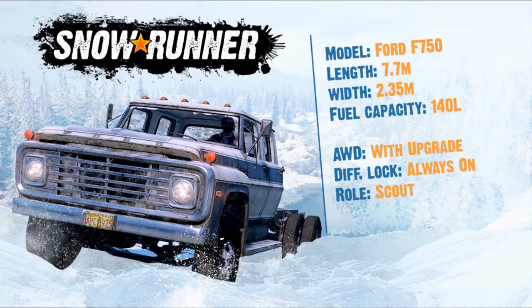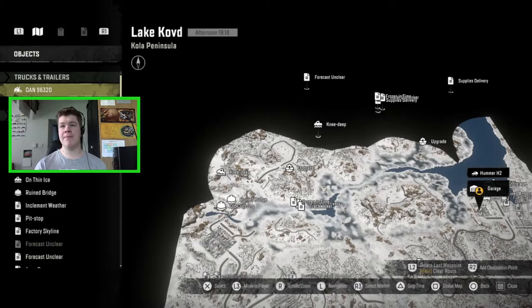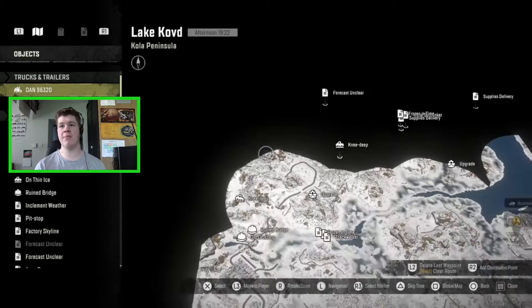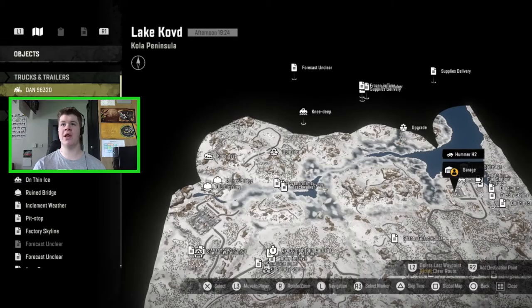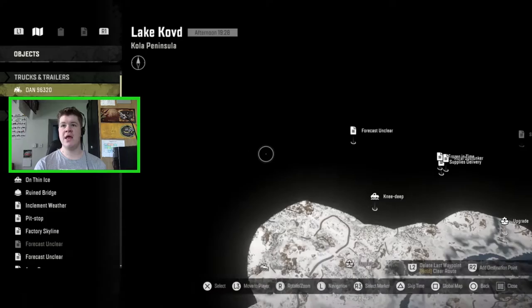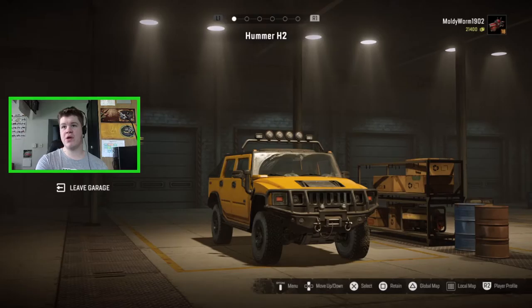The Ford F750 is a brand new vehicle added in this update. All I know is it's somewhere in the top left corner of the map — I've never driven it, never seen it in the game before, just pictures. We're going to be using the prototype exploration unit to uncloak the rest of the map, and we have to take the F750 from wherever it is to a camp somewhere over here.